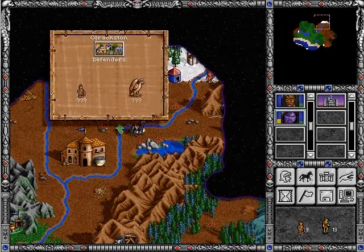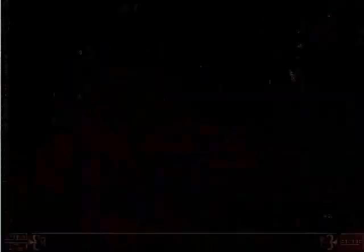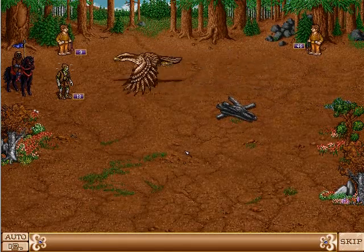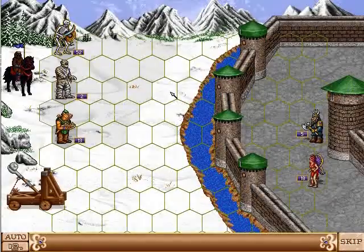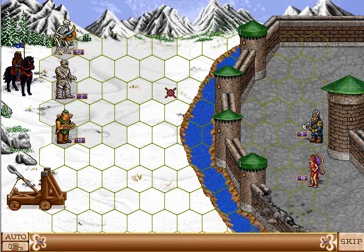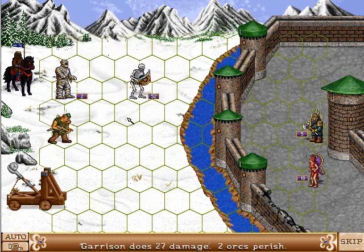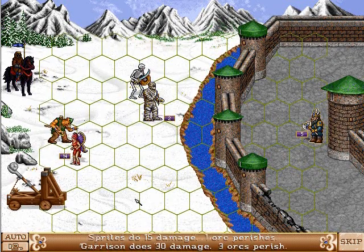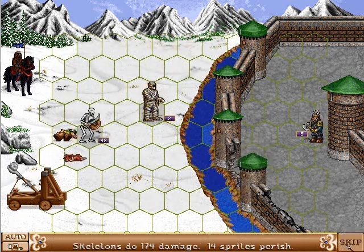Sometimes you'll stumble across towns that you can attack. This is a town because it doesn't have any castle walls — it's still guarded, but the enemies are basically free-roaming. A castle is a different story. Here we're attacking and you'll notice there's a moat and some turrets. The attacker has a ballista which attacks the castle walls trying to penetrate, while the defender has turrets which attack the enemy by shooting arrows.